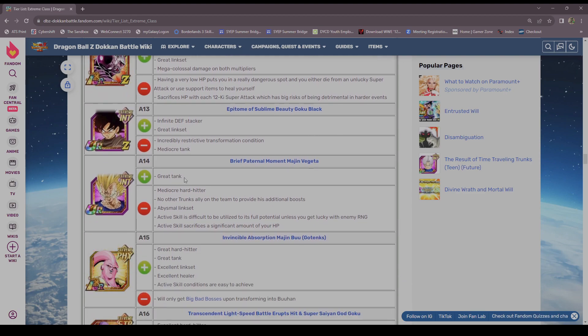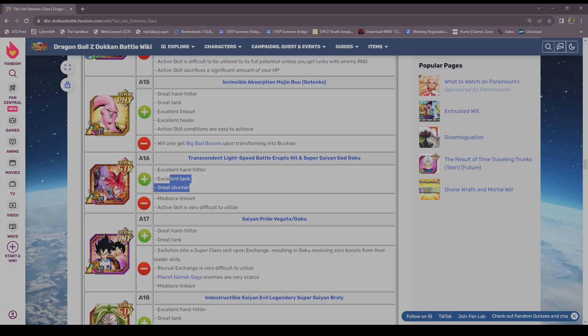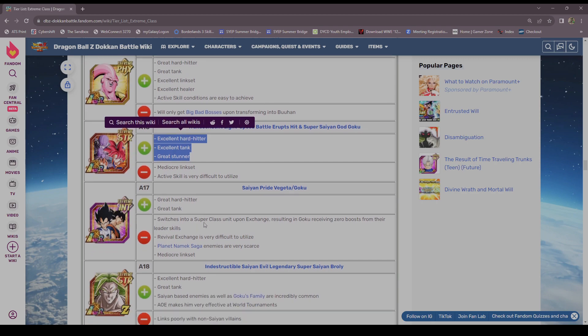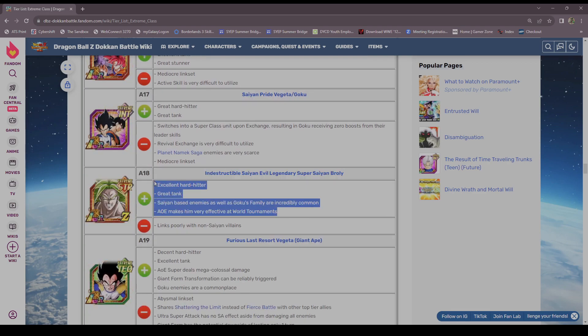Mecha Frieza — yeah, abysmal, his links are too crazy. Boo Tank isn't A tier anymore — when he gets his EZA hopefully, but not right now. These guys were top three on release but the Red Zone events just wiped them clean away. I feel so bad for that unit. If you want to call them A tier sure, but he is not A tier anymore — he's B.